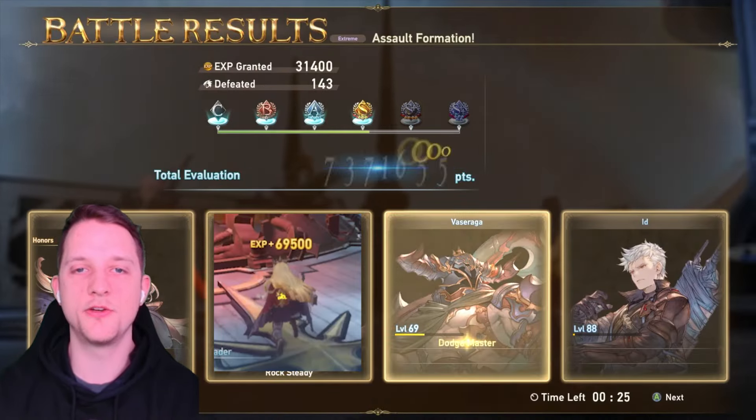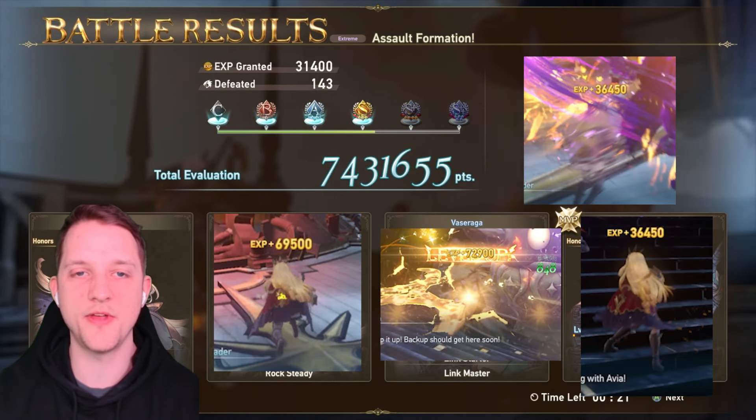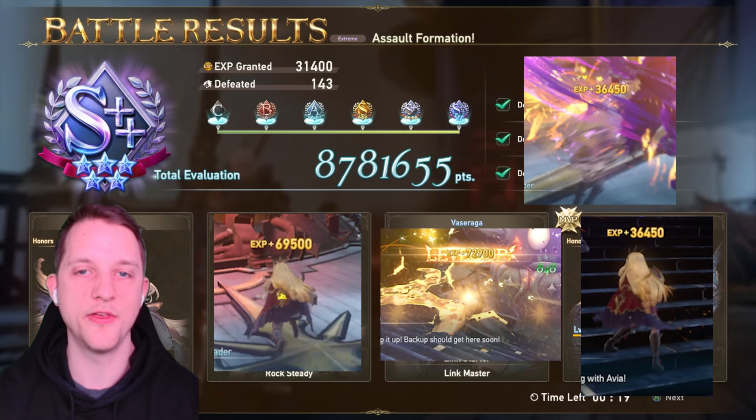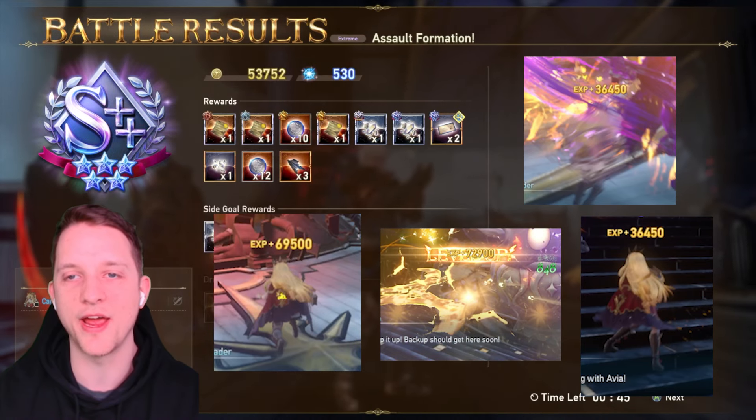If everything goes right you will get 4 plus slime spawns in only 5 minutes. Together with the soldier kill EXP this will amount up to 300k plus EXP in just one run.